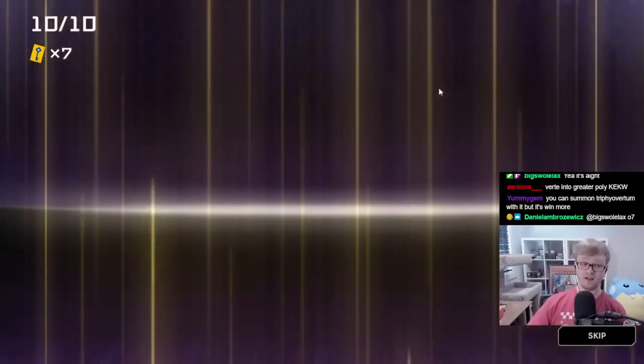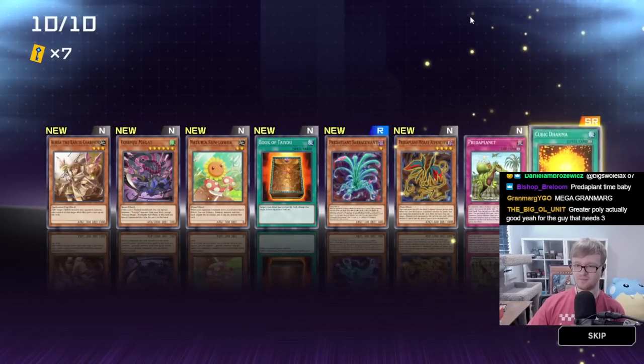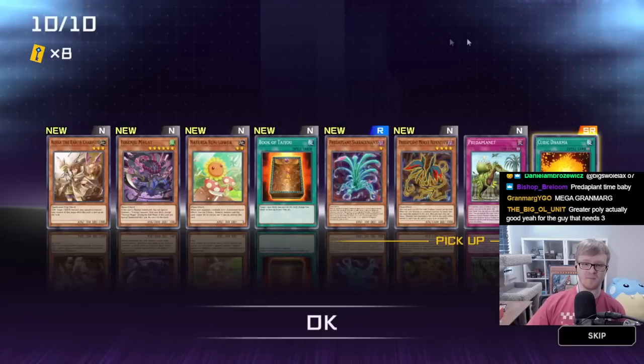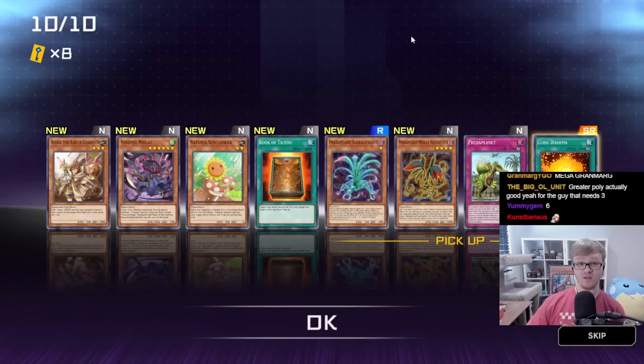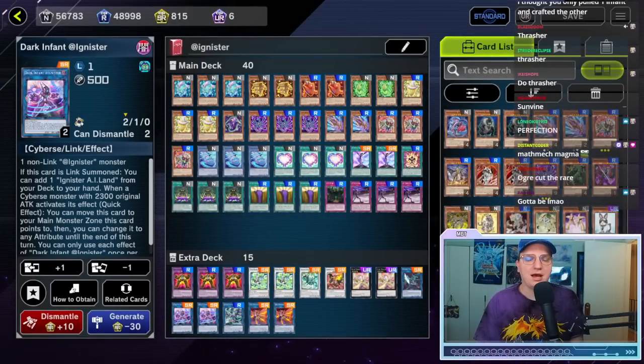Knight Draco Lich — kind of funny. Greater Starving Venom Predaplant — okay! What are the odds of pulling Greater Poly like this? We don't have a three-material card besides one that only uses monsters on the field, but the other two pulls are crazy. Pack number nine — Verte! And Greater Poly is pretty funny. Book of Taiyou and the sixth Cubic Dharma. Let's get to deck building, I need to read some cards.